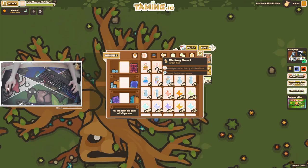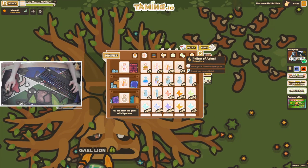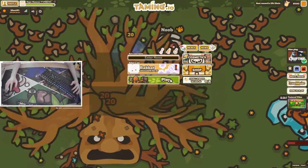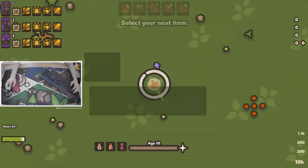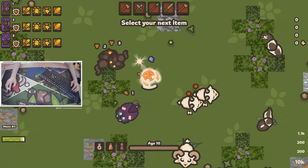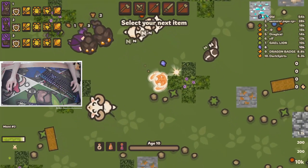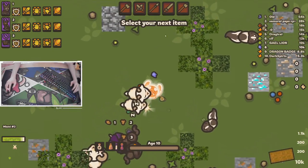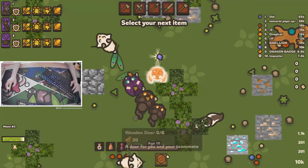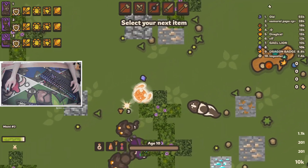Let me grab some potions, 10 pounds of gold — why not — and then hop into this. It's taking a while for stuff to load. Why is the sheep like that? I don't even know. And where's my stuff? What the heck? There's no mini-map? Everything is being really weird.